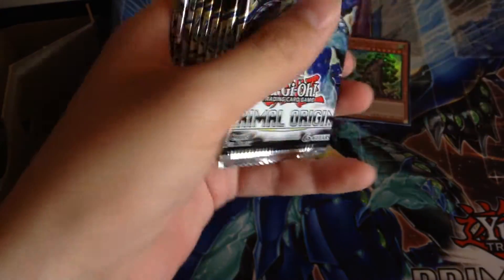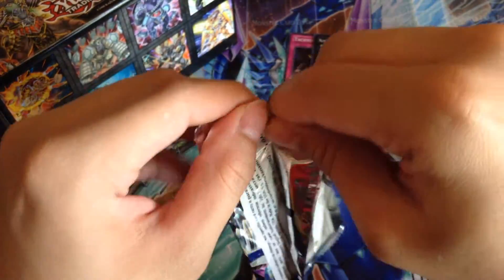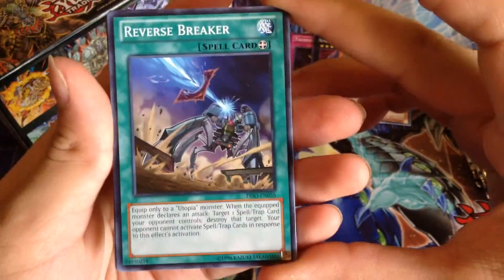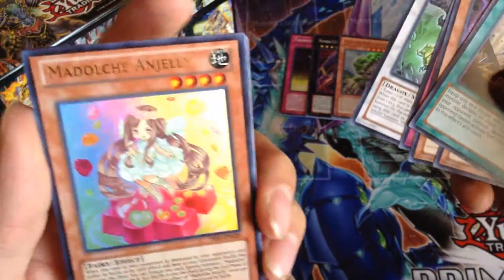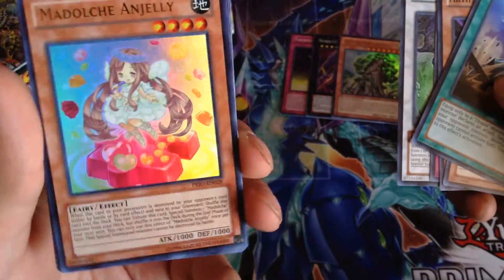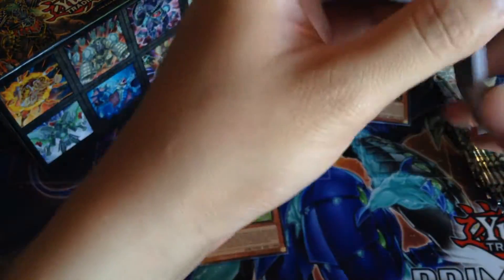Next one. Alright, we got Reverse Breaker. Oh nice — Madolce Angele, the second one I pulled from my deluxe editions. Now that's a lot better, that's a way way better. Nice. That's two I pulled from my deluxe editions. This time I actually got it on camera. Now that's a great pull.